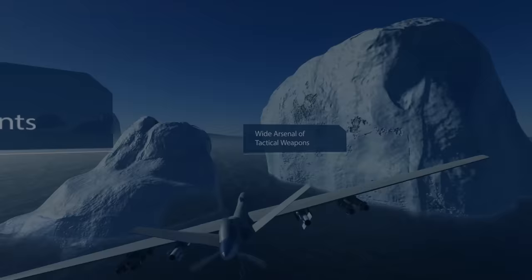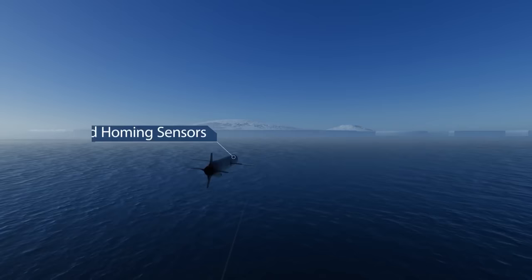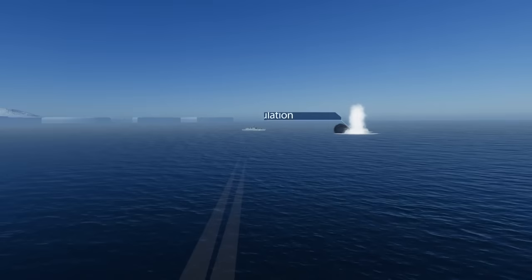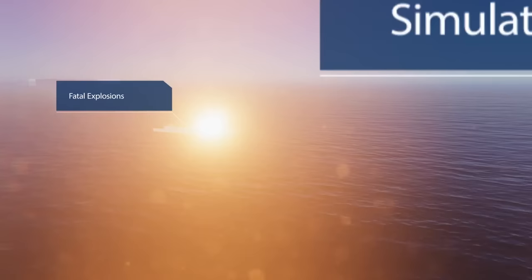What I really liked about this clip is the ability to set nav points, or at least that's my takeaway, for your weapons. In Cold Waters you can do this to a certain extent with your torpedoes — you can make it appear like your torpedoes are coming from a different direction — but you cannot do the same with your missiles. Modern Naval Warfare, with its nature as a simulator, does give you that opportunity.